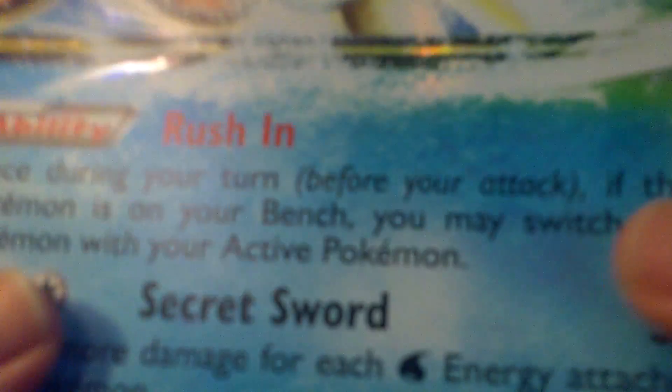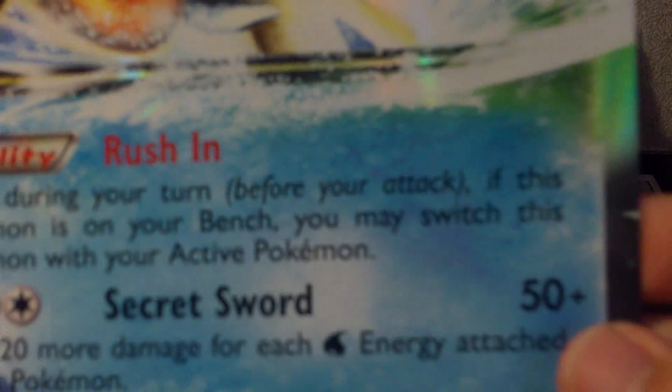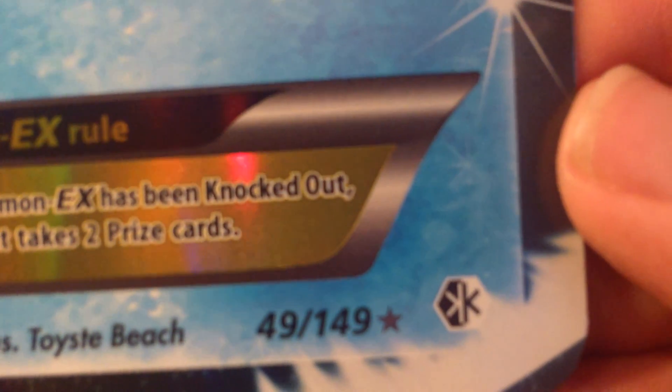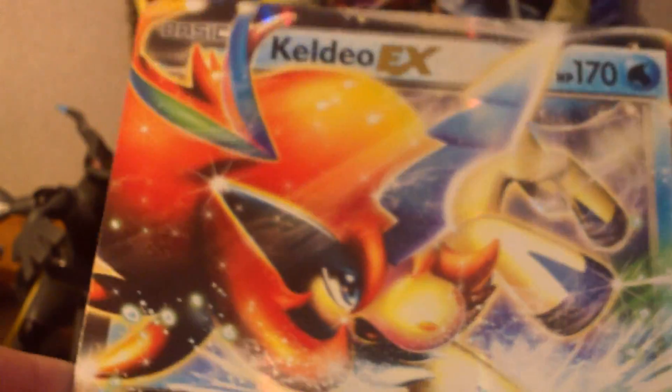I'm going to go ahead and pull the Keldeo out. This is not as glossy as the Mewtwo one. You guys can kind of see it's not really that glossy. But this is the new symbol. Let's see if I can get it to focus. There we go. There's the new one. It's black and white and it's got a little snowflake there. This is the Keldeo EX.